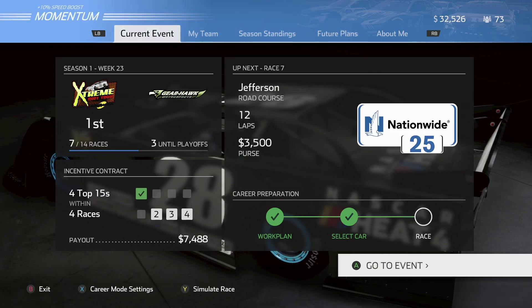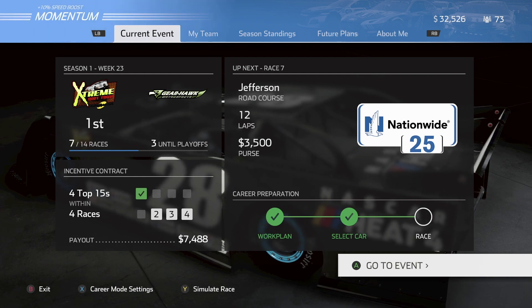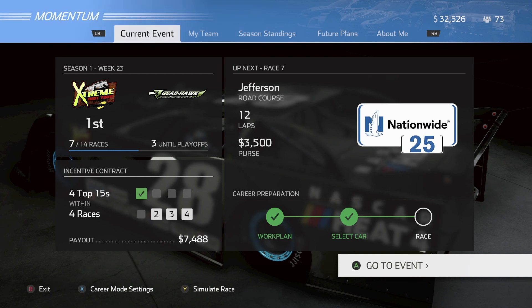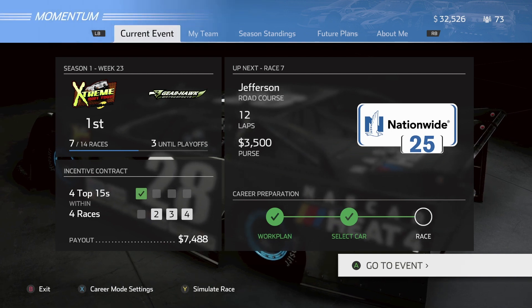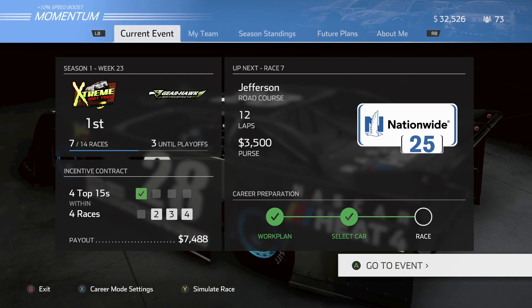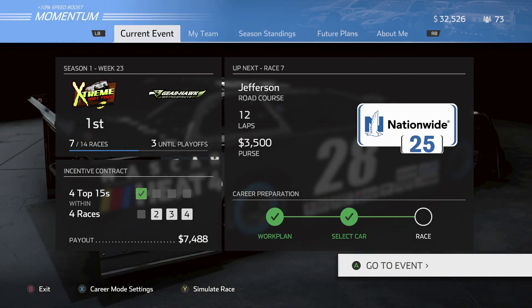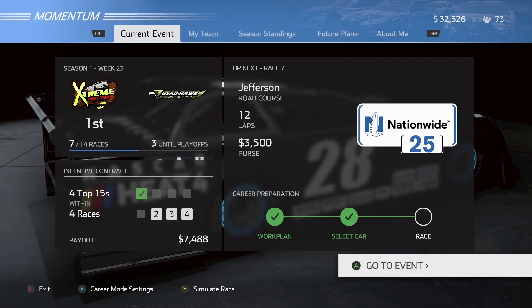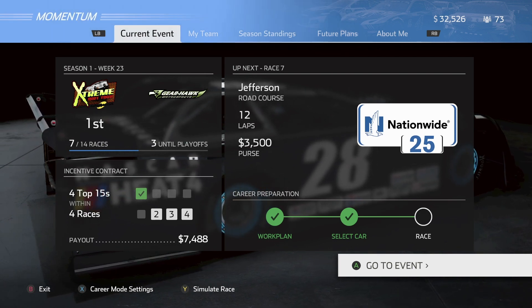Welcome back to OGGO, Greg Osmond here. Episode 10, NASCAR Heat 4 career mode - race 7, the Extreme Dirt Tour presented by Motorsport.com at Jefferson Road Course, the dirt road course. This is my kryptonite.